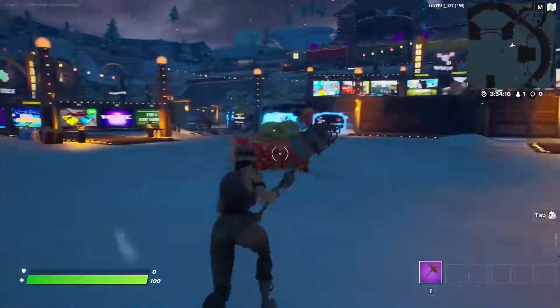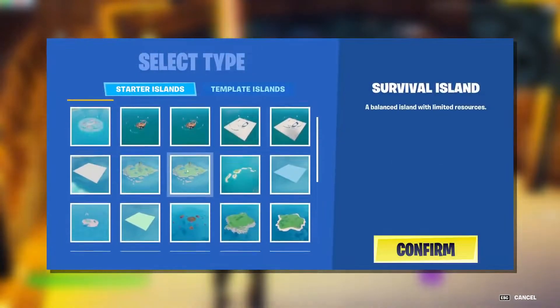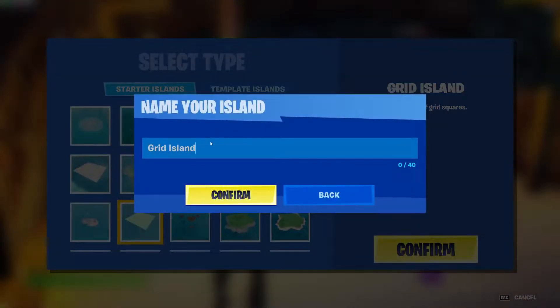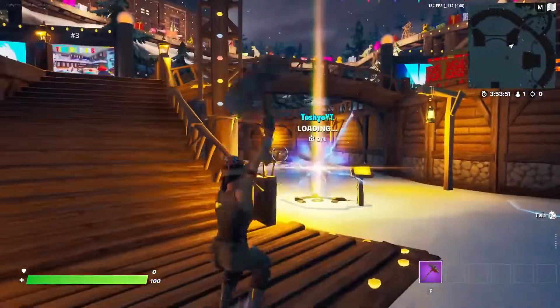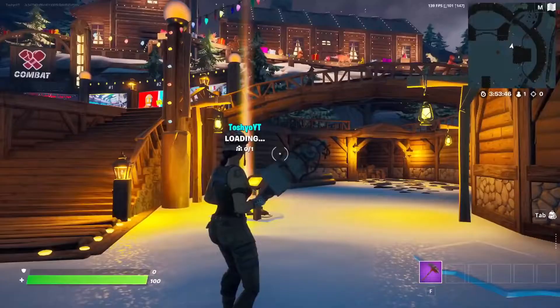What you want to do is go ahead and create a brand new island in the rift where you can create islands. Click on 'Create New,' then select the Grid Island — the description is 'a flat island of grid squares.' Click confirm, then name it 'XP glitch.' Go ahead and wait for the island to load up. It might take about five seconds depending on what you play on. I'm currently on PC, so it should take less than five seconds.